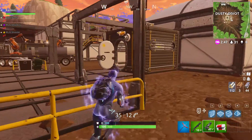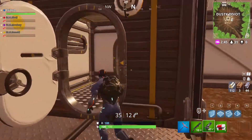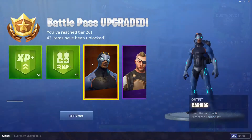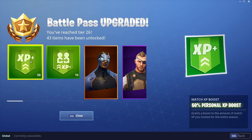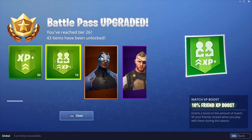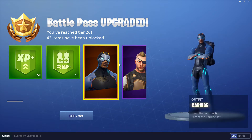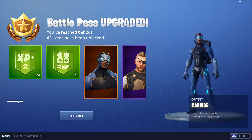Those gems are scattered around the map in a few areas — this area, Dusty Divot, and another area near Wailing Woods. I will show you the area near Wailing Woods towards the end of the episode because there's quite a lot of loot there as well. But first, as you can see, this is the Season 4 Battle Pass upgrade screen.